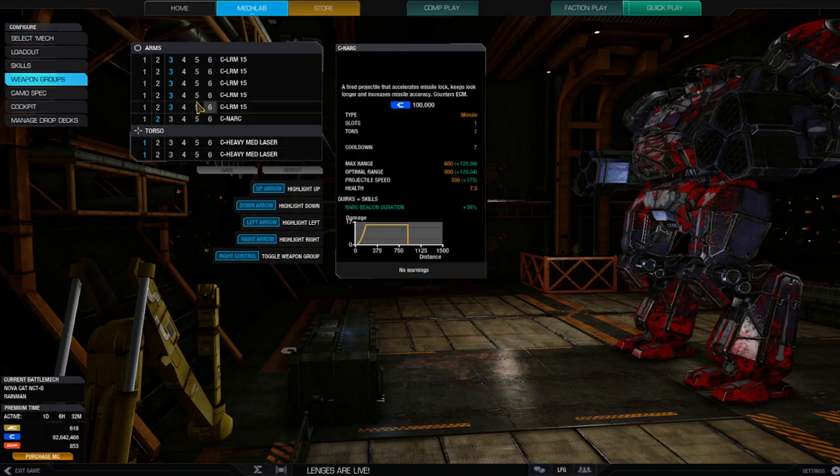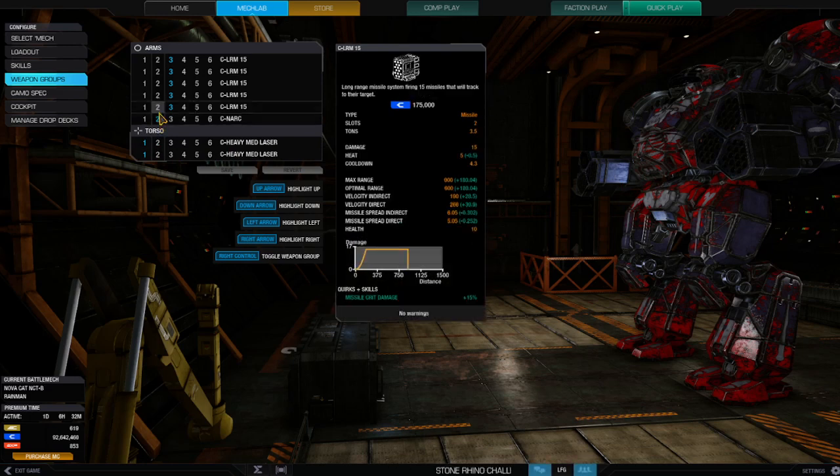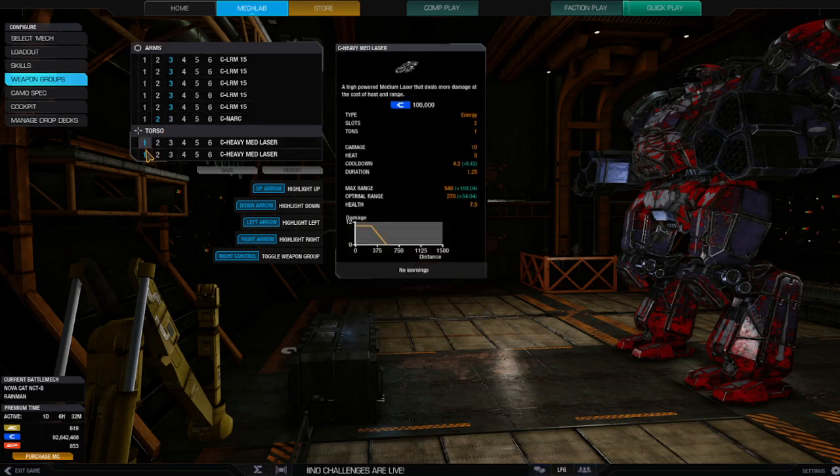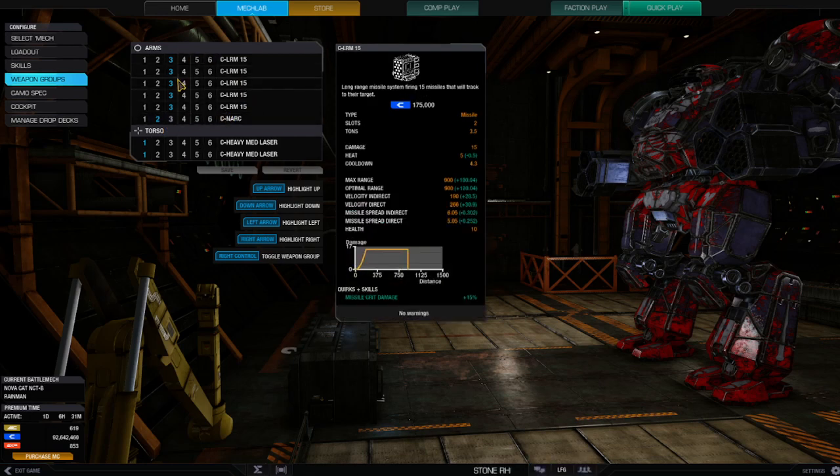The way I've got this set up: my left mouse button fires both medium lasers simultaneously — though you can put them on chain fire if you want. I like being able to just target and shoot 20 damage at optimum range. Then I have my NARC separately. They do have similar range, but I didn't want to fire the heavy laser every time since it has a maximum range of about 540 and throwing NARC downrange every single time is pointless. Button three is my five LRM 15s. Let me show you what this looks like in a match.